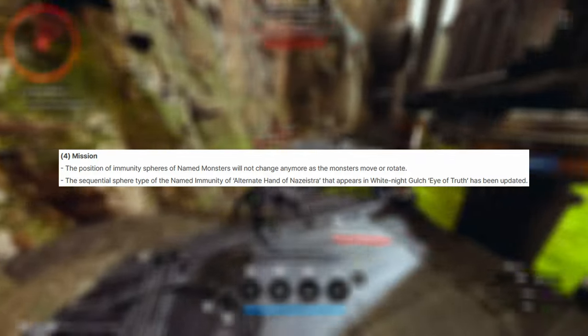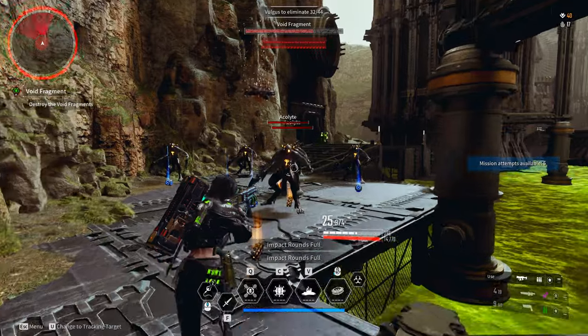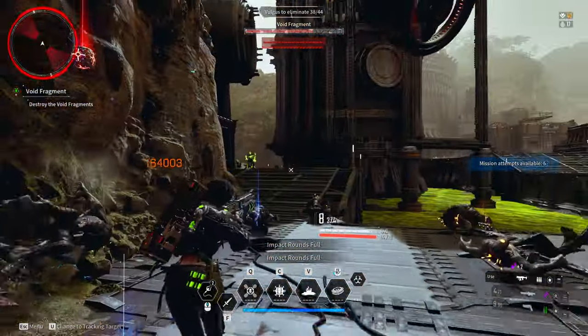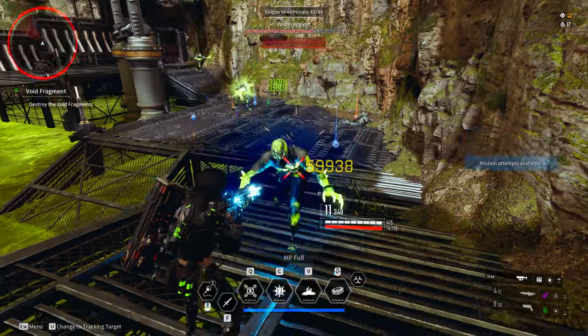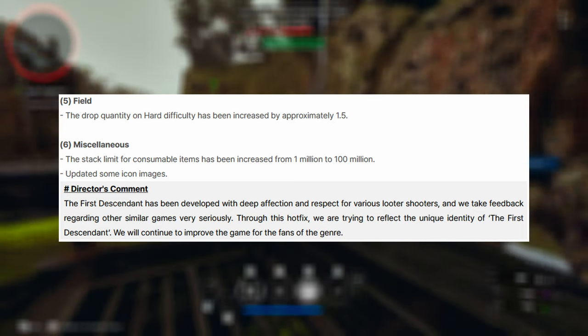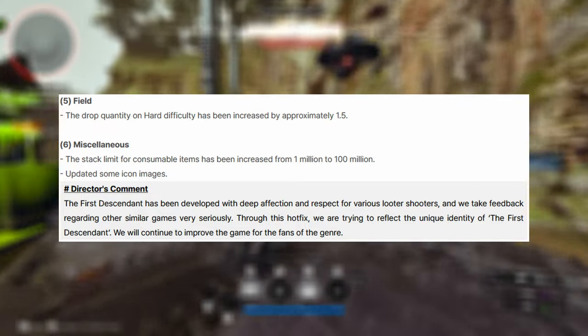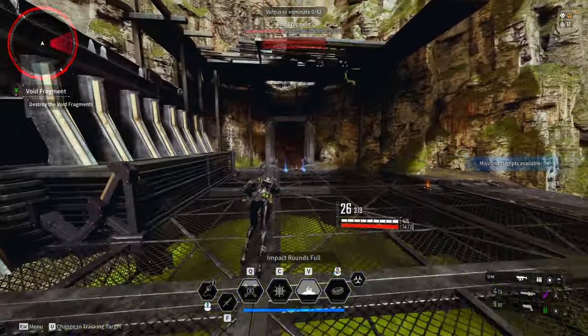The position of immunity spares for named monsters will no longer change as monsters move or rotate — immunity spares are still annoying, but it's a nice fix. The sequential square type of the named immunity for Alternate Hand of Zestra appearing in White Knight Gorge: Eye of the True has been updated. Drop quantity on hard mode difficulty has been increased by approximately 1.5 times.